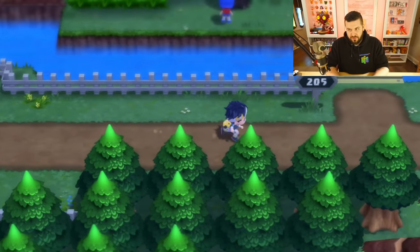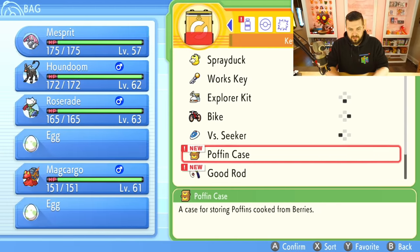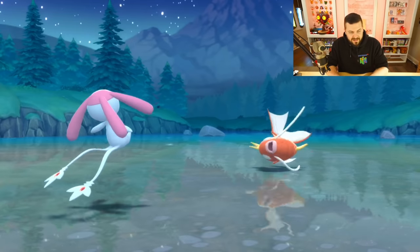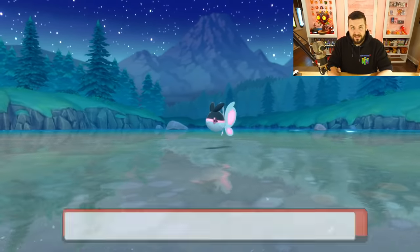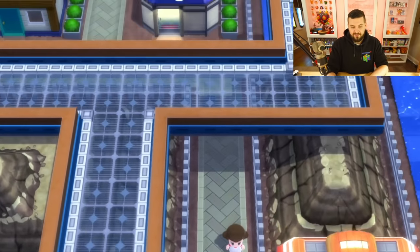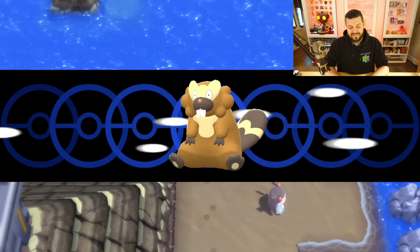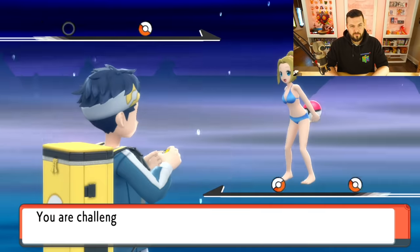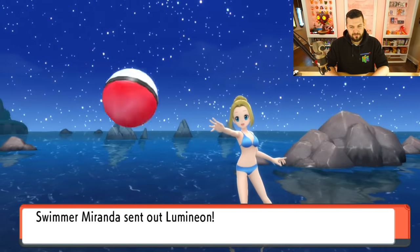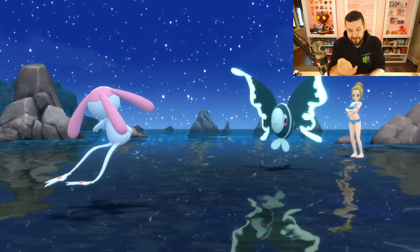If you haven't done a lot of fishing, there's a very good chance you missed Finneon on Route 205. Register your Good Rod to the Select button — with the Good Rod you have a 45% chance to fish up Finneon and a 55% chance to fish up Magikarp. There's our Finneon! I also didn't have its evolution Lumineon registered, because Lumineon is only held by one trainer in the game who is very easy to dodge — she's just north of Sunyshore. One Pokémon, and it's Lumineon — fantastic.